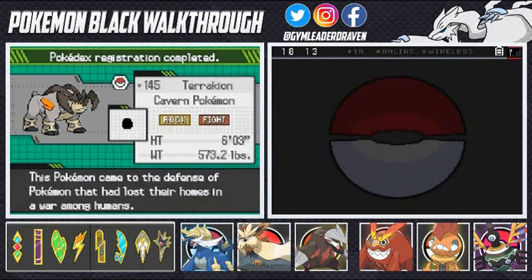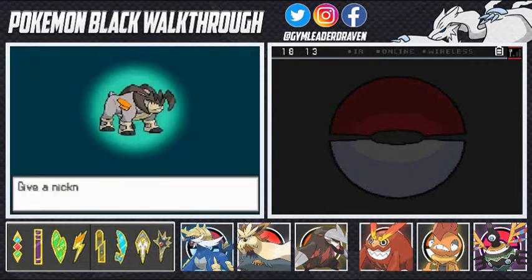Yes! Oh my god, I captured it with one ball! It must want to be on my team. You're a good Pokemon — my favorite of the three! The other ones made me work for it. Terrakion, the Cavern Pokemon, Rock-Fighting type, six feet, 573 pounds. It came to the defense of Pokemon that had lost their homes in the war among humans. Holy crap — I caught Terrakion with one Ultra Ball!